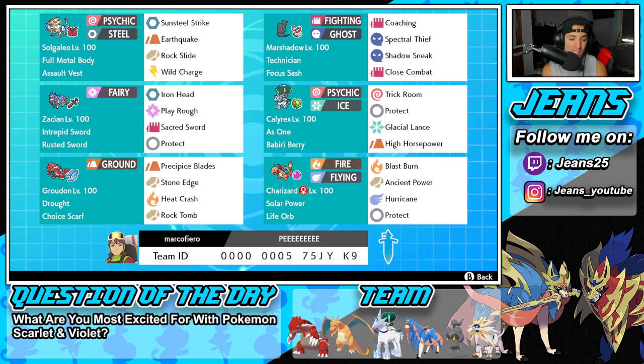Bottom left is our weather control Pokemon - this time it's a Choice Scarf Groudon. It's got Drought, Precipice Blaze, Stone Edge, Heat Crash, and Rock Tomb. I absolutely love the moveset and the Choice Scarf - I think it always throws off opponents and gives you an upper hand. The final Pokemon is Groudon's best friend, Charizard, with Solar Power and the Life Orb. This one has Blast Burn, Ancient Power, Hurricane, and Protect.